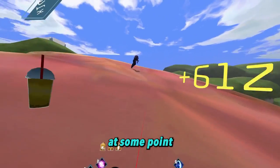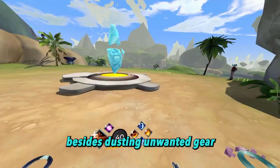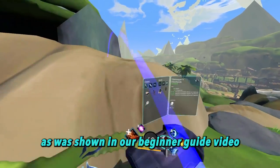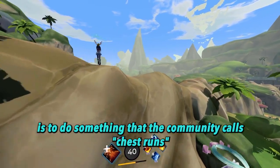At some point, you'll find that your dust supply has run out if you aren't consistently adding to your stockpile. Besides dusting unwanted gear, as was shown in our beginner guide video, one of the best ways to replenish basic dust is to do something that the community calls chest runs.